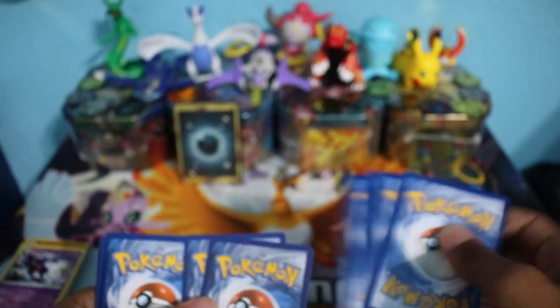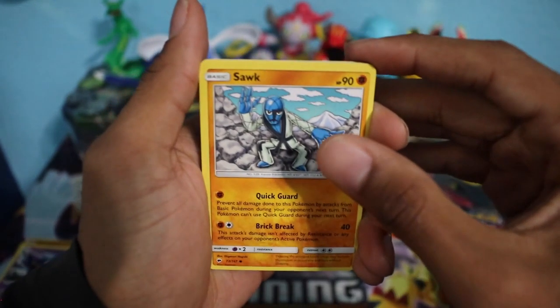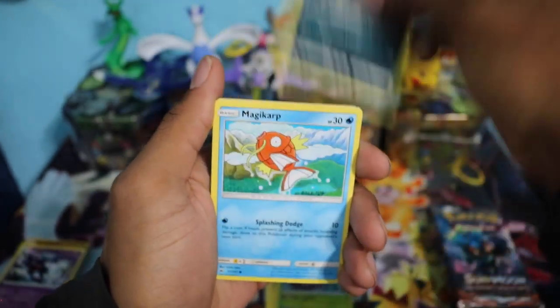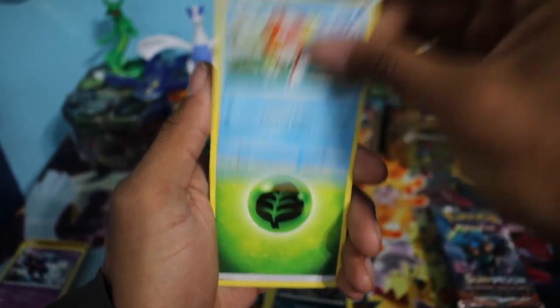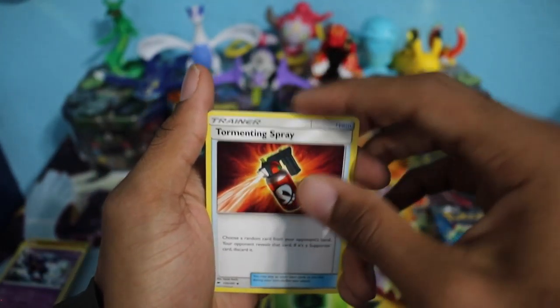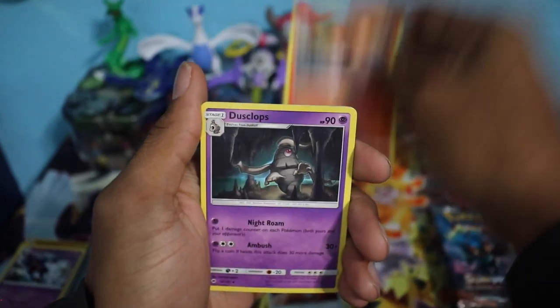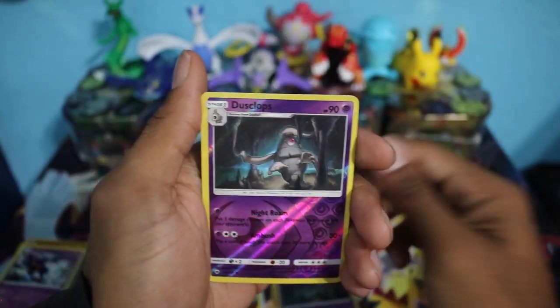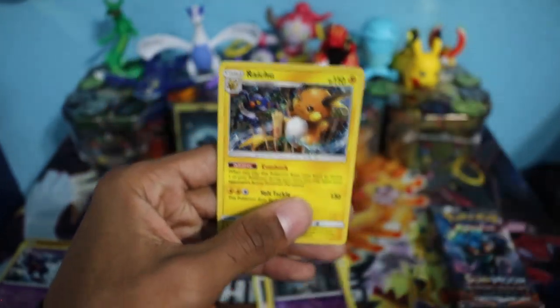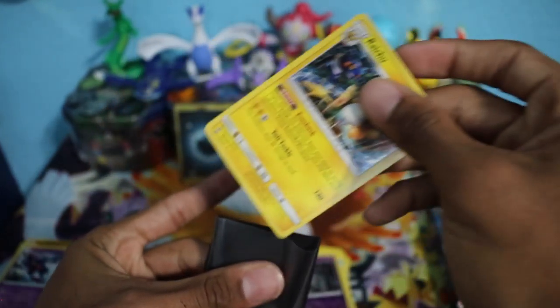We have our first Marshadow pack. We have a Snubbull, Togedemaru, Wingull, Alolan Rattata, Magikarp, Grass Energy, Tormenting Spray, Charmeleon, Dusclops, a Dusclops Reverse Holo, and we have a Raichu Holographic Rare. So we got our first holo out of these packs, and now we are halfway through with four left.